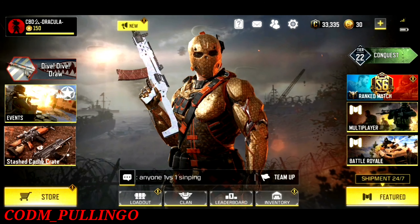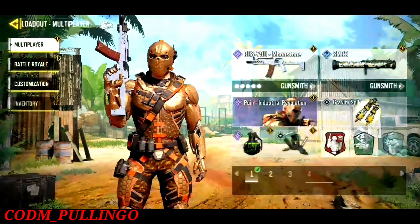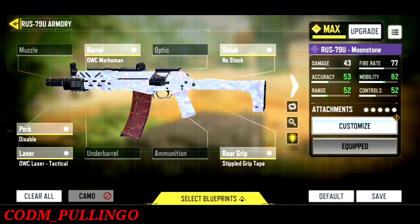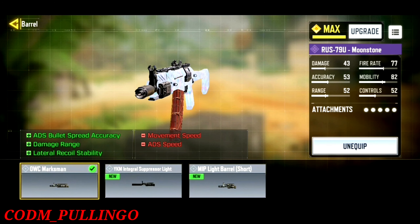Now let's look at our RES. RES is a good gun. For attachments, there are a barrel, stock, rear grip, and laser. You can use a barrel combination.